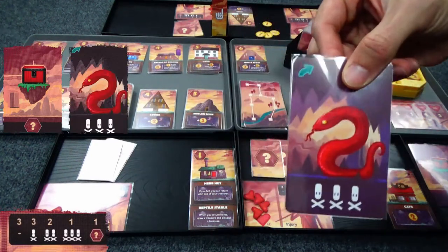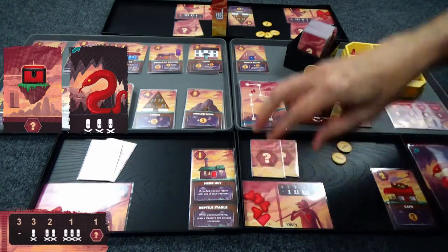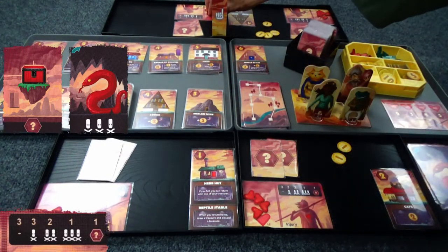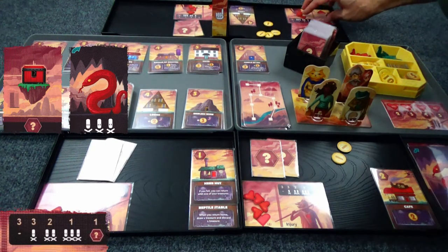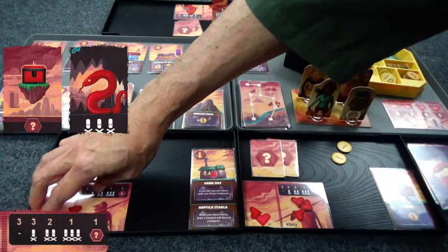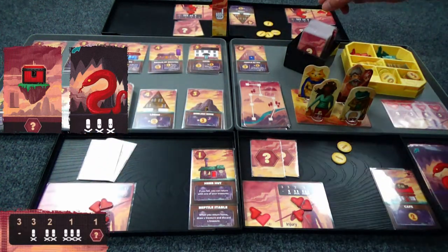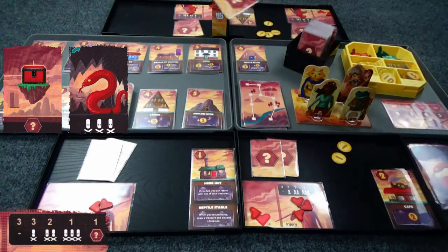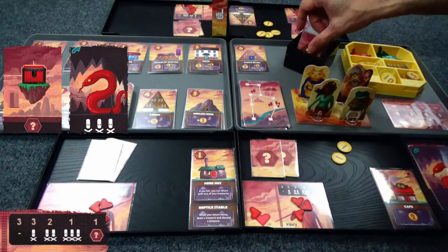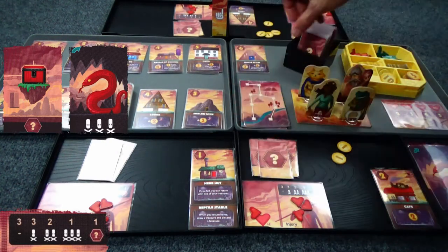Let's see how we do this time. We draw — the snake again. Three damage once again. I'm just doing it in turn order here. It's good to get into that rhythm of going in turn order. When I initially played the game, I kept passing that turn marker every time we went for a run on the level.